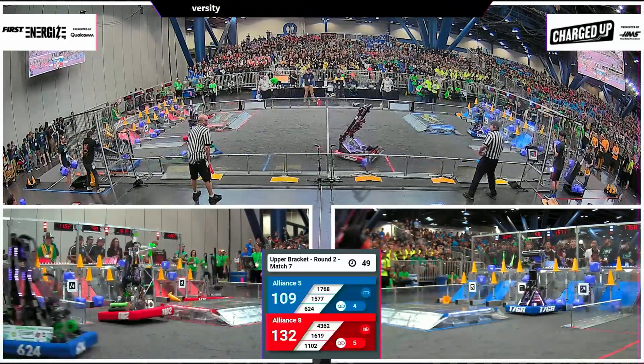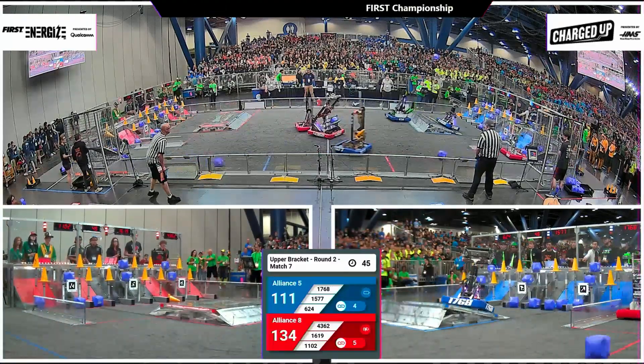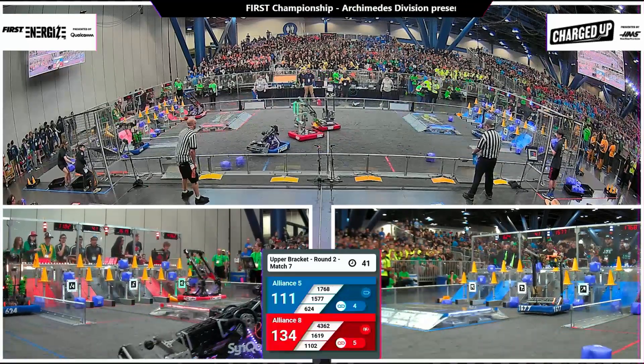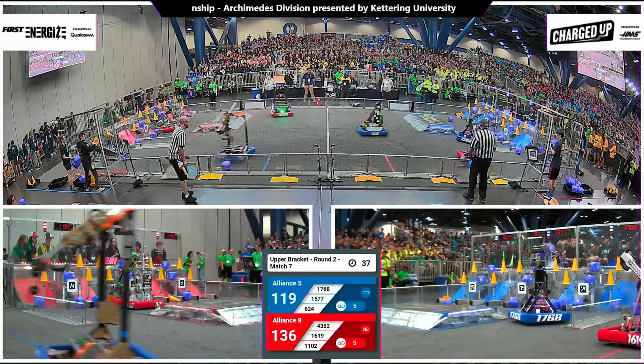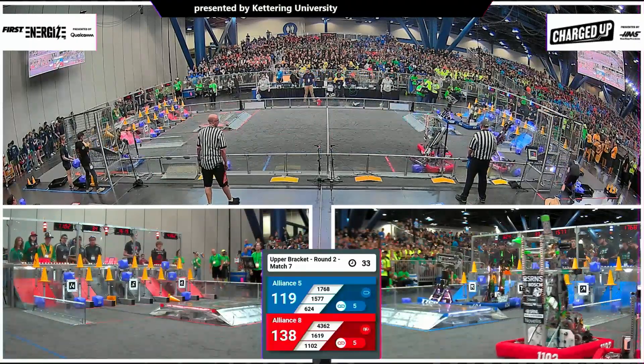Crossing paths at midfield. Two Blue machines back to collect. A fast acquisition from Kryptonite — pop up and over as that cube lands in the community, ready for scoring later. 15-77 caps off link number five for the Blue Alliance here. They're cutting the deficit — 138-119.